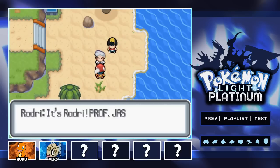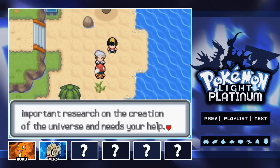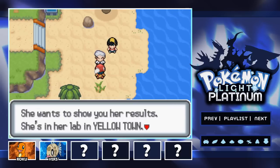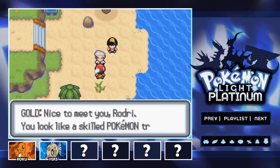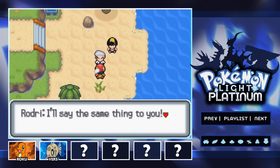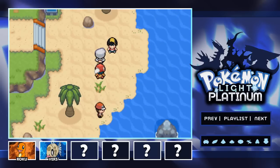Thank you! It's Rodri — Professor Jasmine asked me to tell you she's doing important research on the creation of the universe and needs your help. She wants to show you her results; she's in her lab in Yellowtown. Thank you, Rodri — I'll head there right away. Oh, this is my assistant, Gold. Nice to meet you, Rodri. You look like a skilled Pokemon trainer; I hope I'll face you myself someday. Goodbye — see you later, Professor Oak.